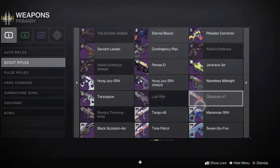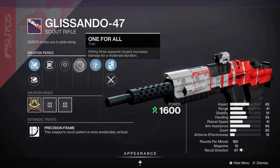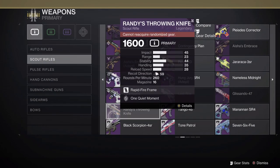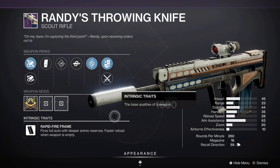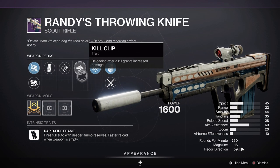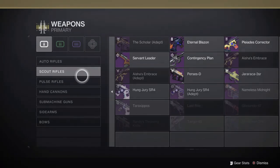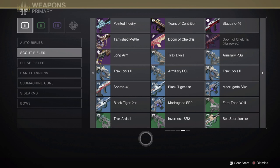In terms of other scout rifles, we have the Glissando-47, a Soros Strand scout rifle in the Vertical Frame category — as it's from the gunsmith, you'll probably see this naturally or in his shop, so keep an eye out for that. We also have the Return of Randy's Throwing Knife, and right off the bat there is no question about it. Its original OP roll of Rapid Hit and Kill Clip can still roll. This is a Rapid Fire Kinetic scout rifle; if it has Rapid Hit and Zen Moment again, that will reduce all stability concerns — probably one of the best kinetic scout rifles that ever existed in the game, especially in Crucible.